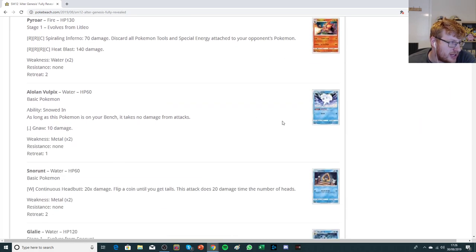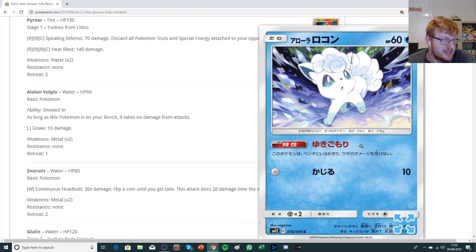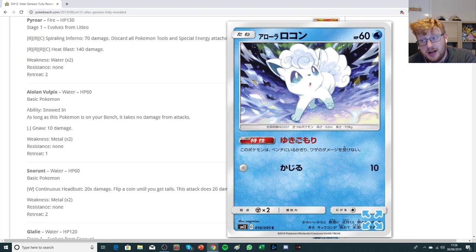We have a Pyral that's not all that interesting. We have an upgraded Alolan Vulpix because it has the ability Snowdin: as long as this is on your bench, it takes no damage from attacks. So as long as you're not playing Fairy Pokemon, this is the superior option.